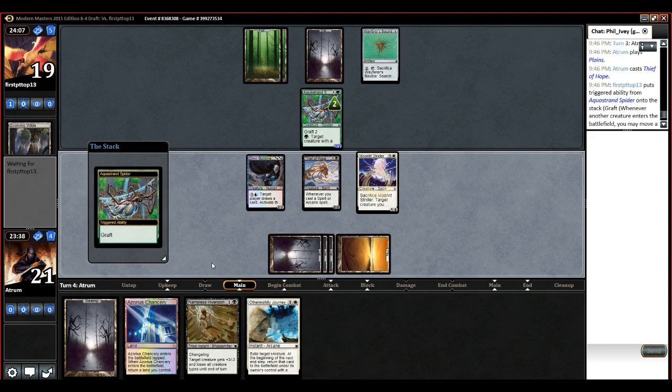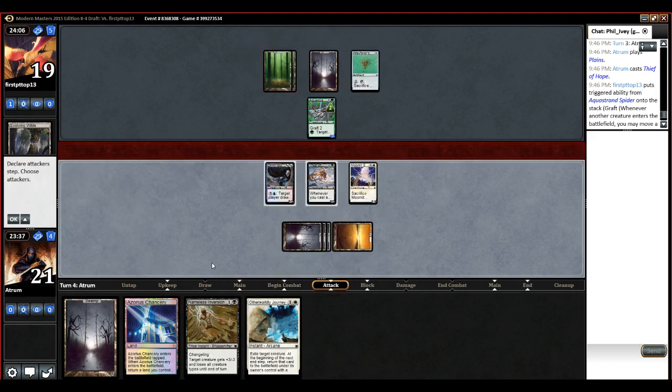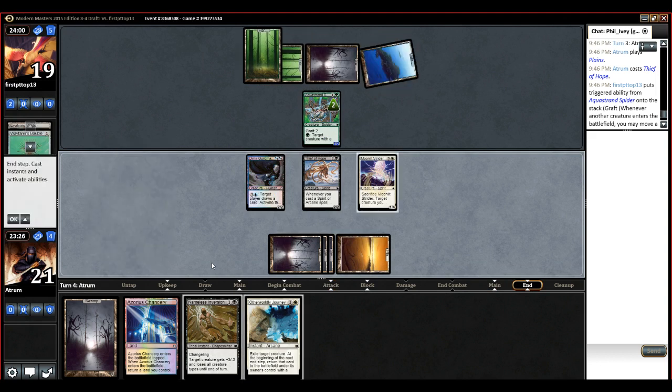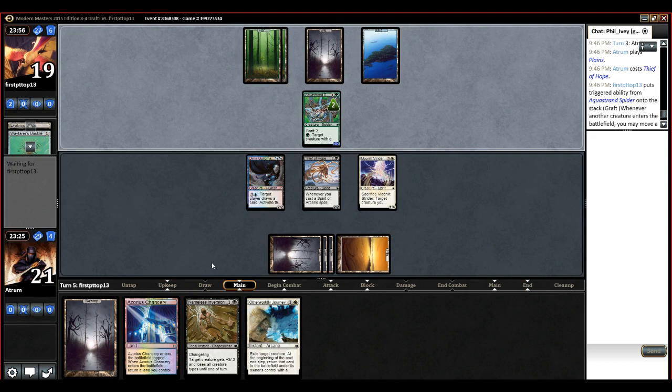Graft! If he doesn't do anything ever, we just — do we just swing here, maybe? He'll snap block either way. I think we can just play a very long game here. Yeah, eating up his hand and keeping up relevant spells. We'll see how many colors he's playing with that bobble. So he's playing lots of colors — eating his hand is really good then.